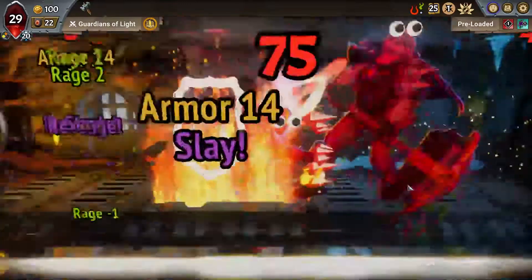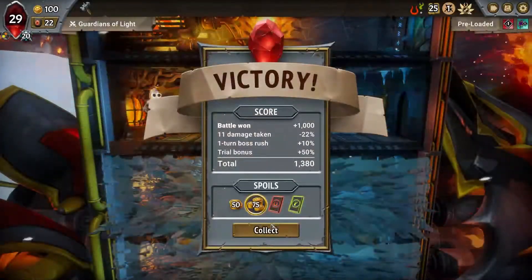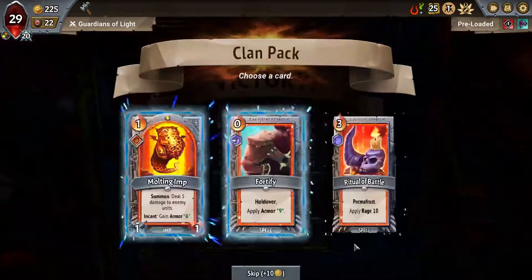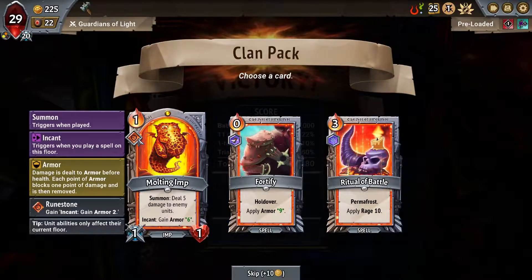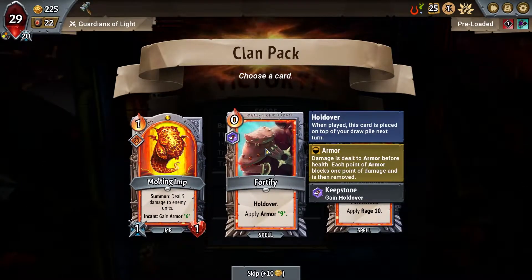We'll win this first fight. We took some damage but we got the extra gold, so that's nice. See you later. If you see the map pop up I'm probably muting my mic. Alright, what do we got here? We got 'Can't Gain Six Armor' — Holdover or Permafrost. I'm gonna take the Holdover here.